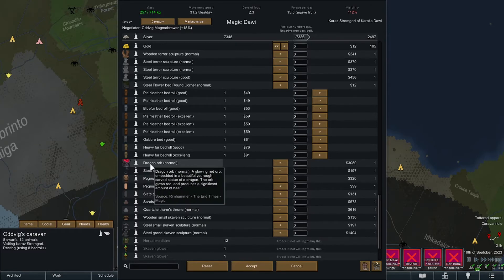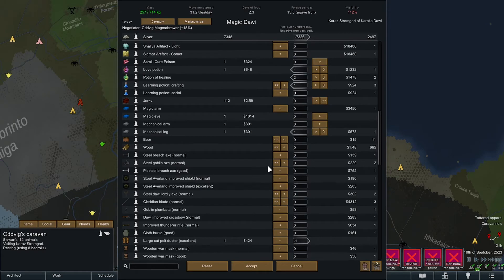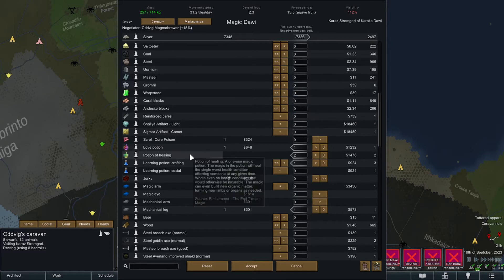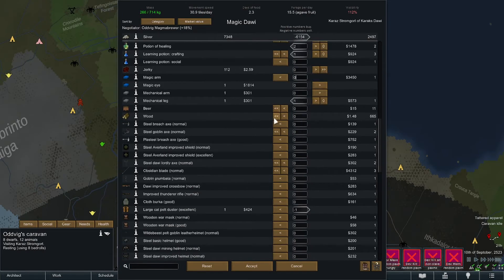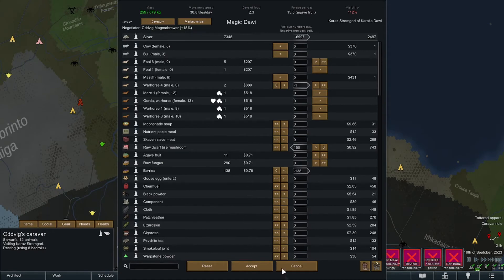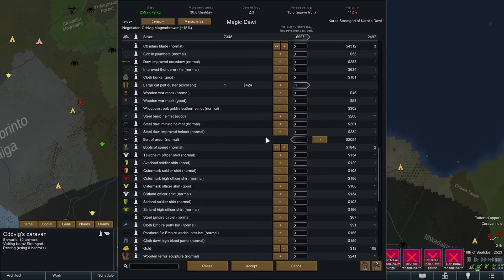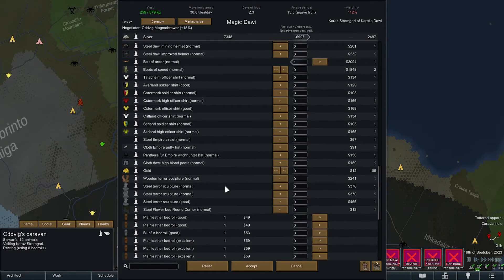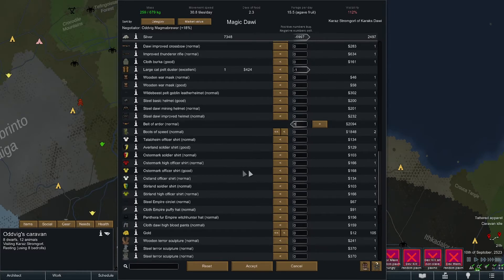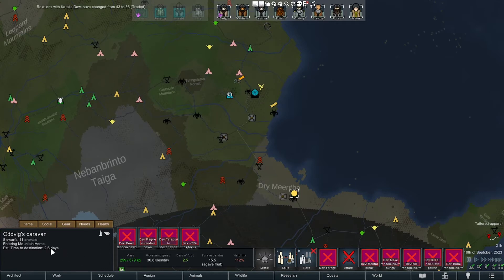We don't have any money so I guess it doesn't much matter. Boots of speed would be fun considering how much running we're doing. Is there anything expensive we're buying? Not really. It's about 600 bucks difference. I guess that's it - it's gonna be a massive trade. We could buy some additional stuff but I don't think they have anything - we can make our own helmets of really awesome quality. 320 bucks for a small statue sounds like shit. Weird that dwarves are selling gold but there it is. We have 2.5 days of food, they're 2.6 days away, but we can forage on the way.